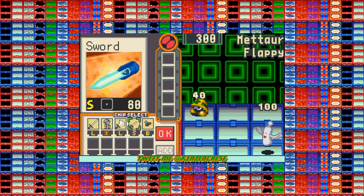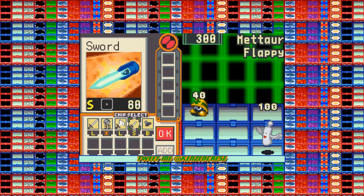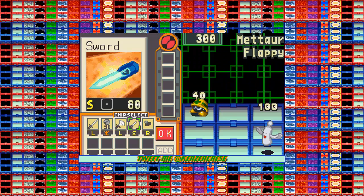This battle in particular is one I wanted to talk about because the field is a 3x3 square. You get a 3x3 square and they get a 3x3 square. Now you can take over a square and they can take over a square — specifically the front row, the middle row, or the back row — and you have to go in that order: take over the front, take over the middle, take over the back.